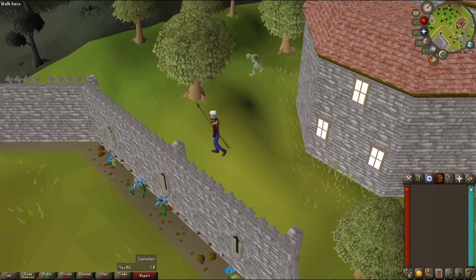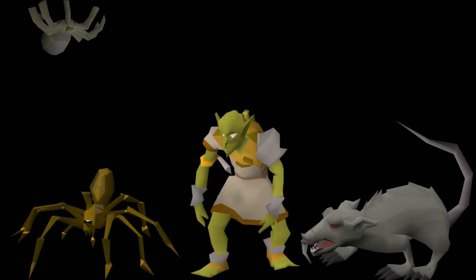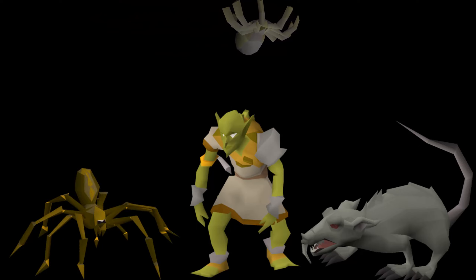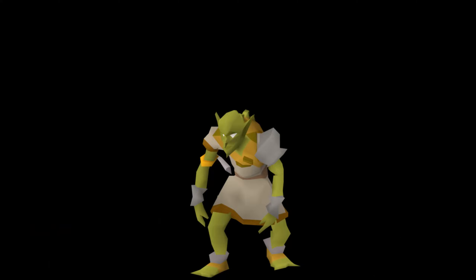Today we'll be choosing a new chunk to unlock and picking a new creature's drop table. Moving out of the Lumbridge Castle chunk, we'll now be heading west toward Draenor Village. There are a few new creatures to pick from. We can eliminate spiders and giant spiders, who have no drop table beyond clue scrolls. Giant rats only have always-drop items. Since we've already completed the goblin drop table, we can eliminate them too.